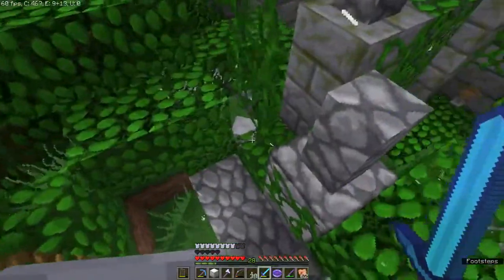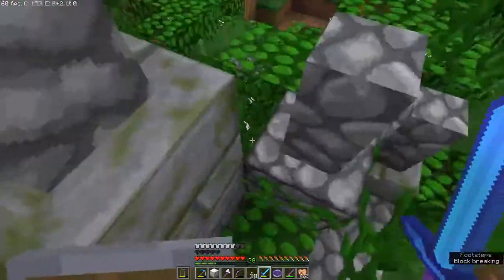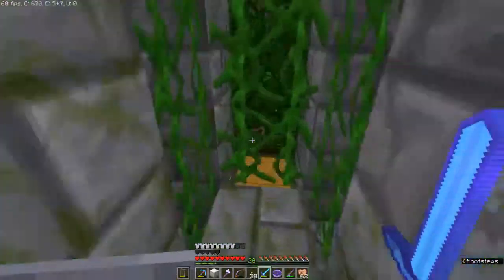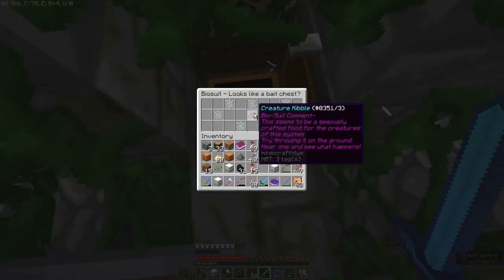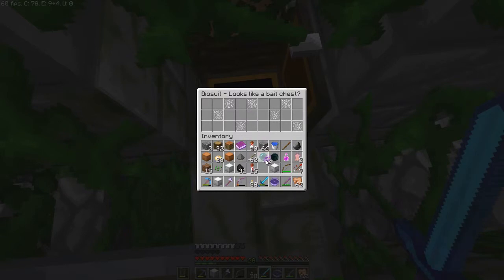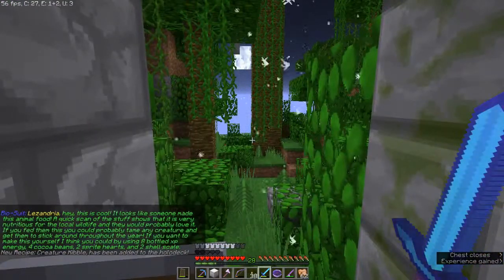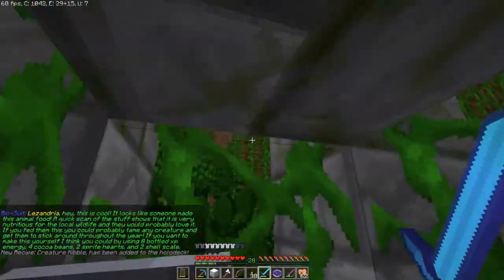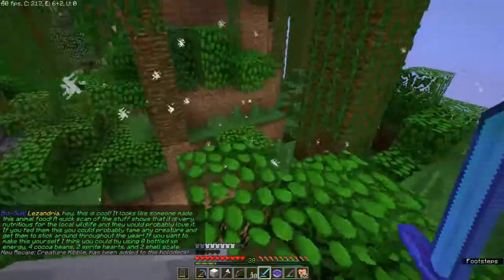There are also skulls throughout the area. And inside here there is a chest with some Quichokable. This is the new item that has been added, and with this you can practically tame mobs.